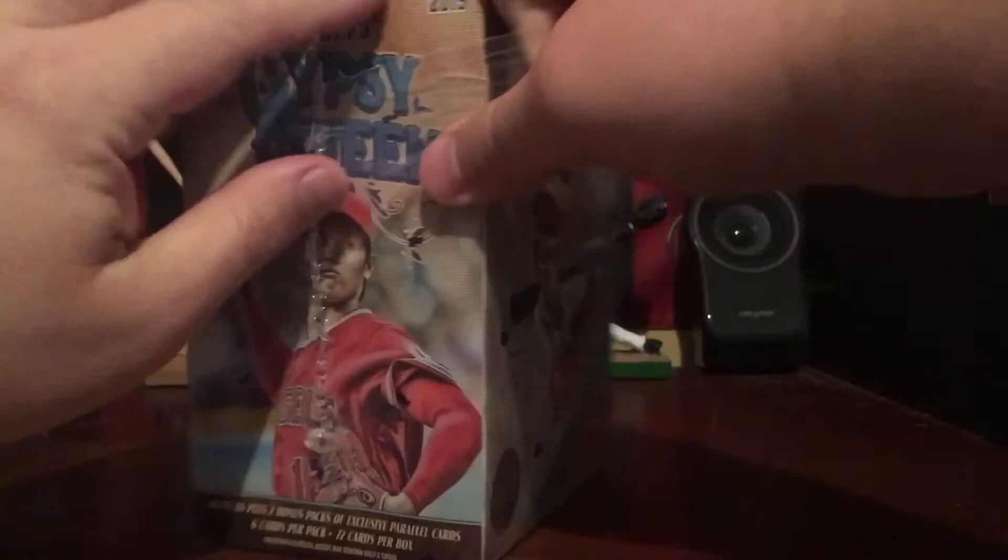Hopefully we have better luck than we did with the opening day we opened a couple days ago, and about the same luck I would expect that we had with our blaster that we got from Target — which we got a Trevor Story autograph, which is nice. Make sure you can't get into these things. Alright, finally, we got that blaster wrapper off. Alright, open it up. Get all our packs out.